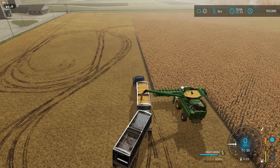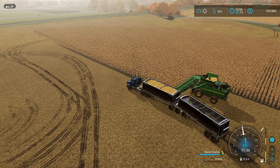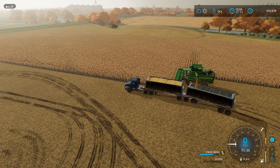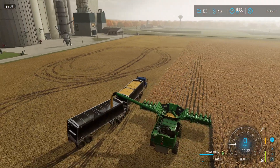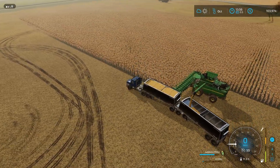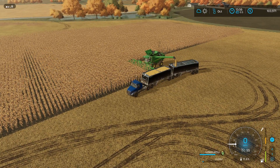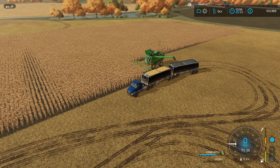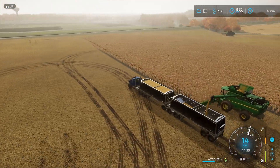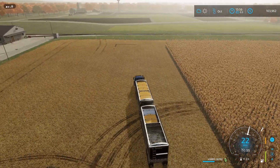I'm about to fill up the first trailer and then move on to the second. I've got another harvester on the other side waiting to be unloaded. This is going to be quite a lot of yield - it should last a while for the pigs sitting right over there in the husbandry. I need to figure out exactly how much corn I have, how long it will last them, and then sell the rest. There's nothing for this corn to go into production-wise, so we'll sell whatever we don't need. Then we'll move on to the sunflowers.